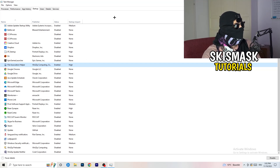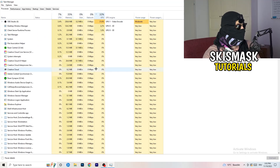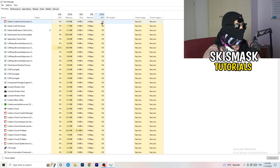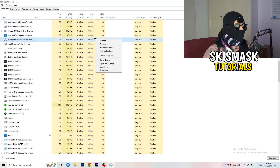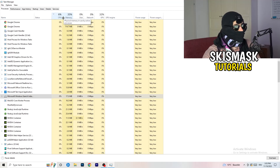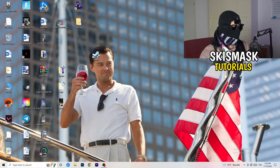Click on 'Processes' in the top-left. You'll see Applications and Background Processes with CPU and GPU columns. Click on GPU first to see which program is using the most GPU. Right-click any non-Windows program using too much GPU and click 'End Task.' Then click on CPU and do the same — find programs using too much CPU, right-click, and end those tasks too.